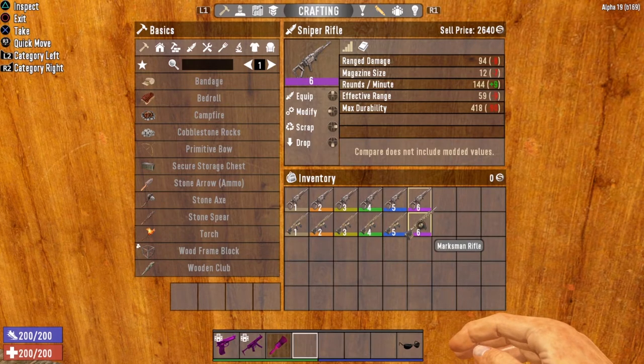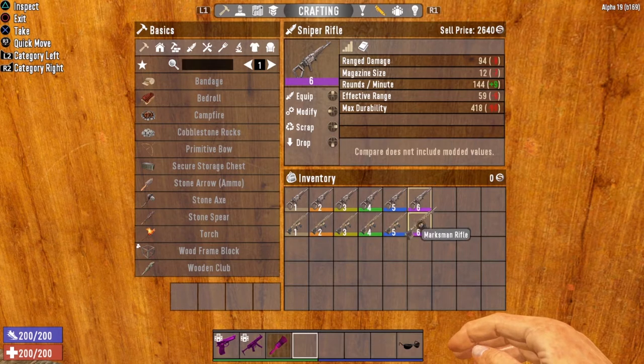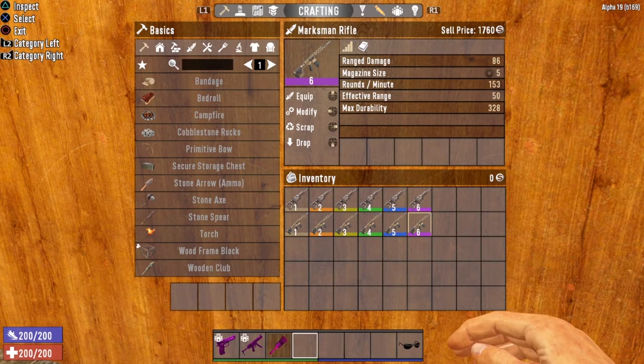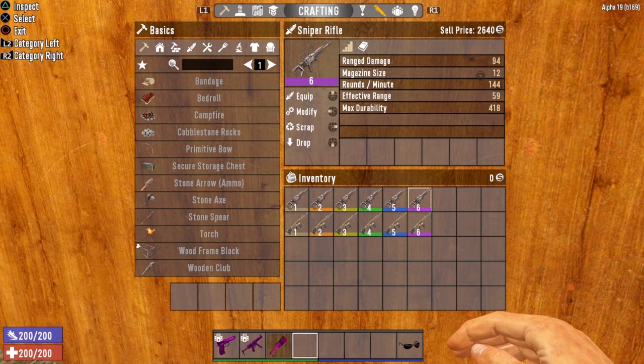Compare that with the Marksman Rifle — every single stat is much better with the Sniper Rifle compared to the Marksman Rifle, save for the rounds per minute. But you're still able to put a lot of lead downrange pretty quick. It is a very effective weapon, and the great thing about it is the magazine size. One of the downsides to the Marksman Rifle is it only has 5 shots in the magazine. Yes, you can put an extender mod to make that better, but why do that when you can use the Sniper Rifle and automatically have more than double shots in the magazine.